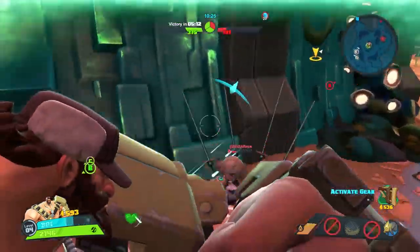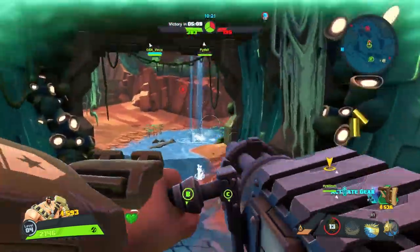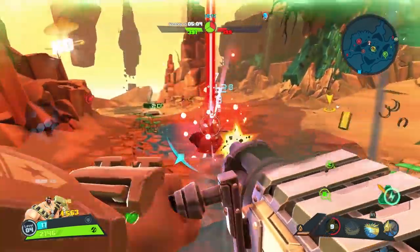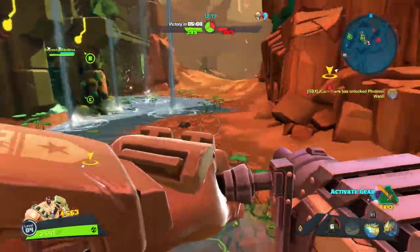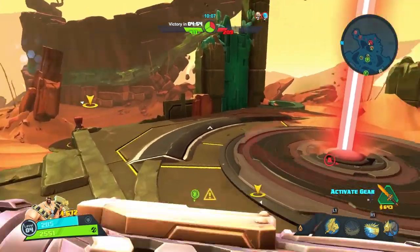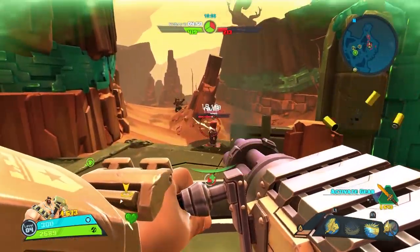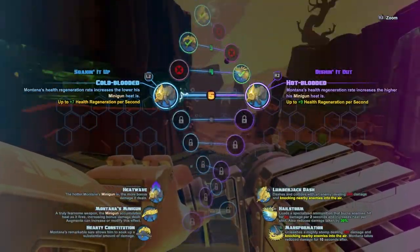Lots of damage to Phoebe here — she's trying to come in but it's tough to do against all that minigun fire, and she's on the run. We should be able to finish her off quickly; she brought the fight to us while we were by our supply depot, which was not a good idea. Those gold arrows indicate there is a new objective on the map that you could potentially pick up.